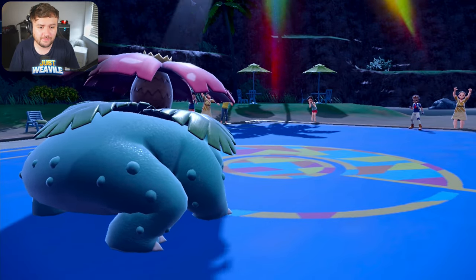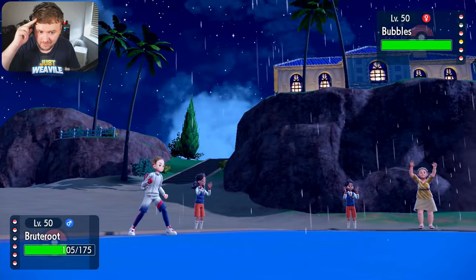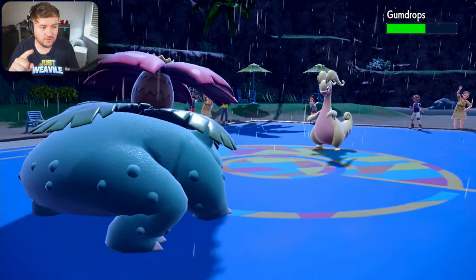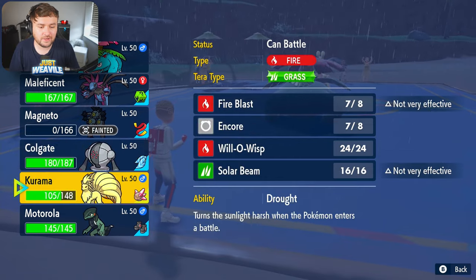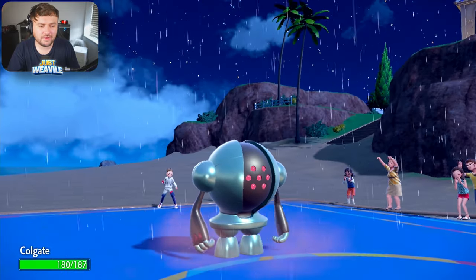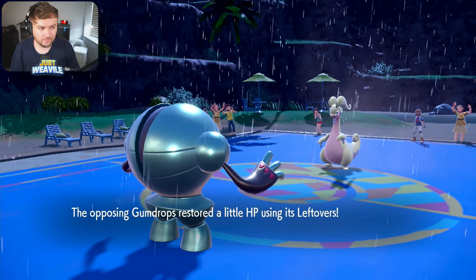Now they basically have to go Pelipper or Goodra. Bubbles comes in — that's the Pelipper. We do outspeed the Pelipper, so let's go for a Sludge Bomb. They withdraw — what are they going to go into? Gumdrops, that's Goodra, yeah. Goodra comes in, nice and shiny. We go for a Sludge Bomb — that's going to sting a little bit, no Poison unfortunately. Now I'm going to go for a Registeel switch because I know they're going to drop a Draco. We withdraw Venusaur and go into Registeel. They do drop a Draco — Registeel is the perfect Pokemon to take that. Look at how well it takes it — absolutely incredible.